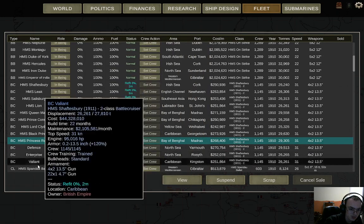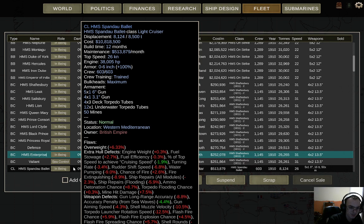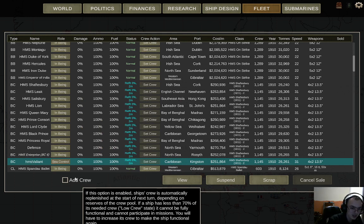HMS Princess Royal, HMS Enterprise — just as a bit of a... I'm going to give HMS Enterprise a designation because the number 6 is always going to be associated with an Enterprise.